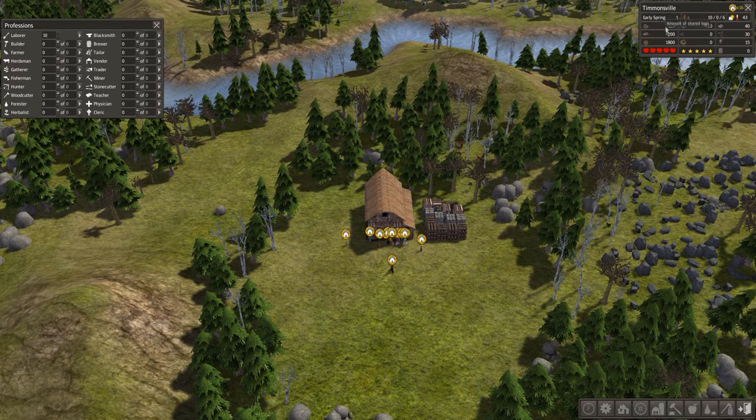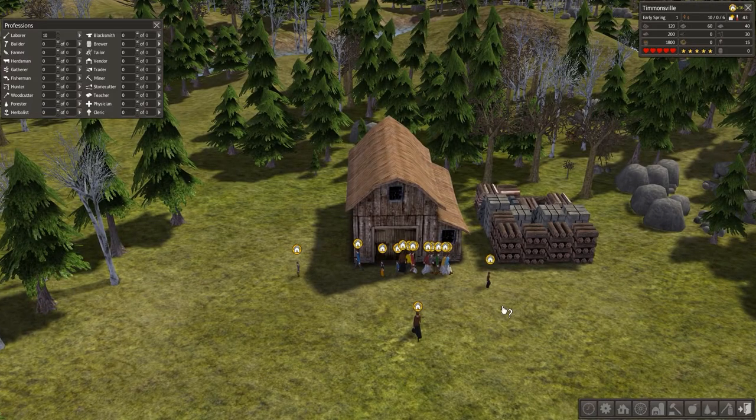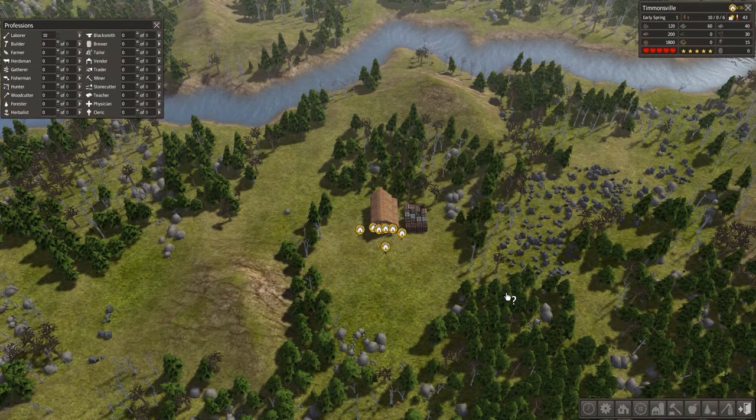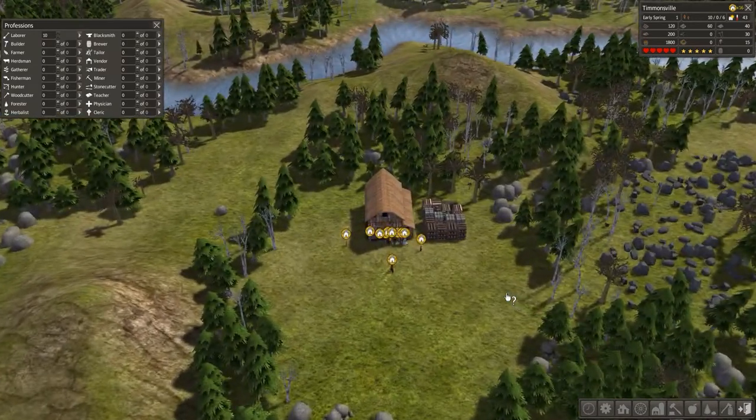These are the resources we have right now — we've got some logs, some firewood which is good for winter because we're going to need it, and some stored food. Going from the tutorial, the first thing we obviously need to build is a house, because the symbol above their heads is telling us these citizens are homeless — they're hobos — and we've got to get them some shelter lest they die in the harsh conditions.